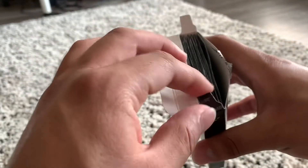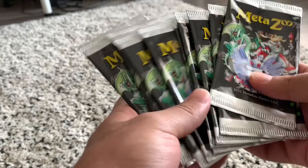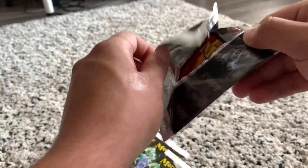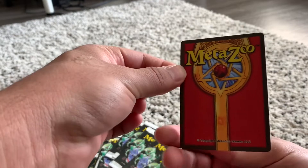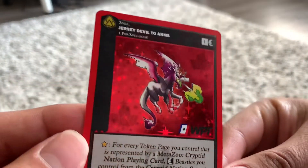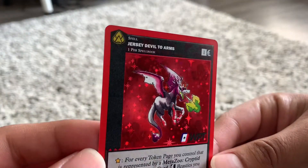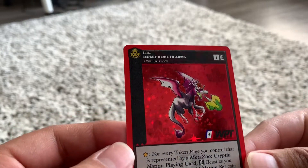And here we go. 10 packs. First pack — let me see what we get. First pack card: Jersey Devil. Wow, very nice. The holos are crazy on this. I wish y'all could see this — I mean y'all can, but like in person. Next one is... ooh baby, the Blue Ox. That's the one I really want.